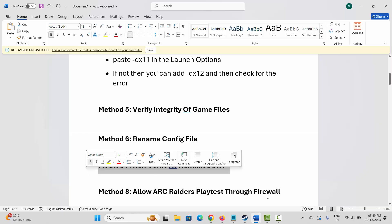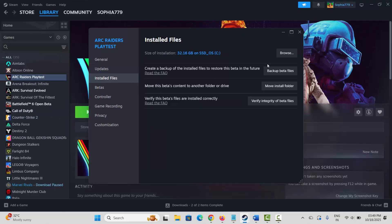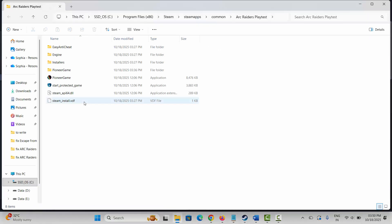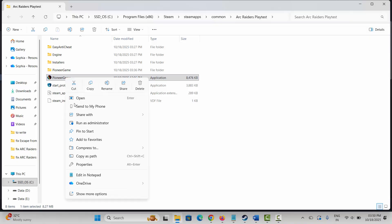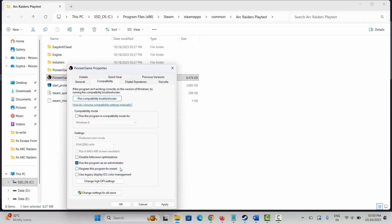Next is to run the game as administrator. Go to Steam under the Library section, select your game, right-click on it, click on Properties, then click on Installed Files and click on Browse. This will take you to the game installation folder. Select the game application, right-click on it, click on Properties, then click on Compatibility. Select Run this program as an administrator, then click Apply and OK and launch the game. If it doesn't help, click on Run this program in compatibility mode and select Windows 8 or Windows 7, then click Apply and OK, and launch the game.